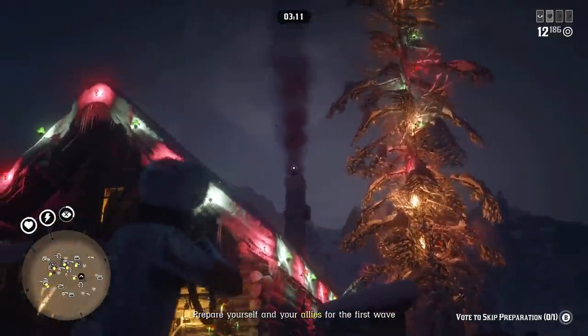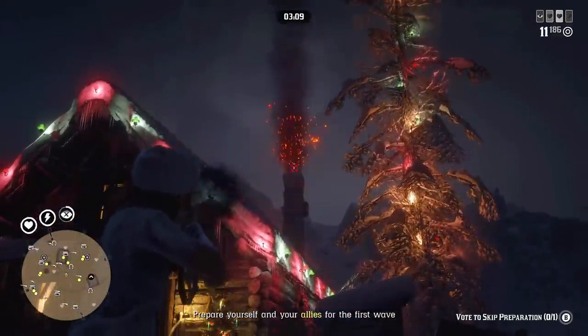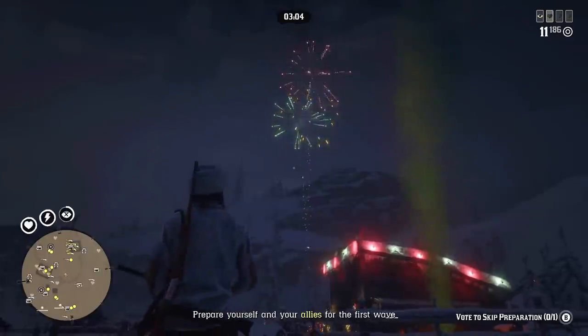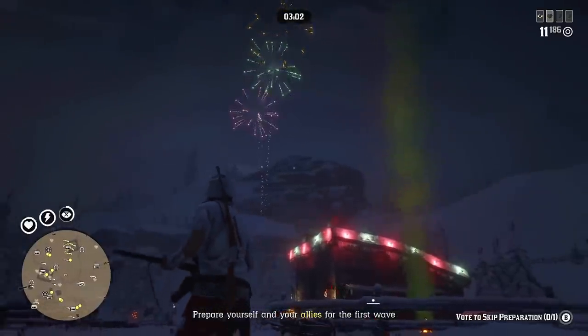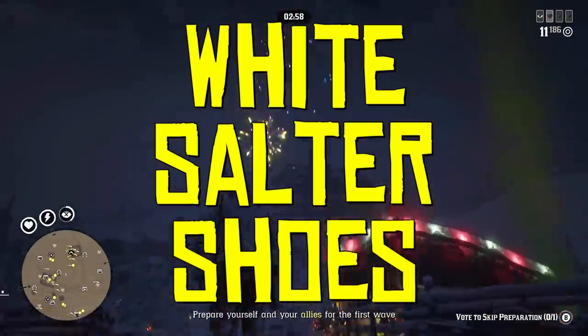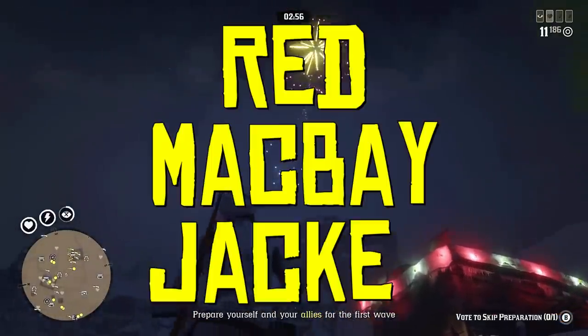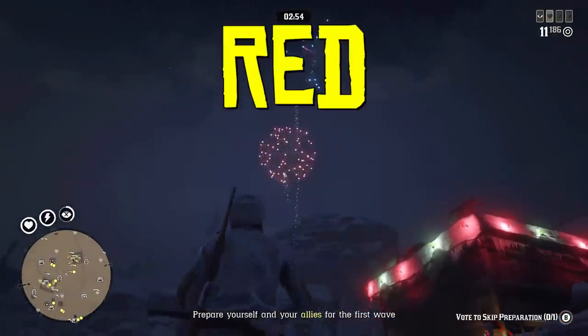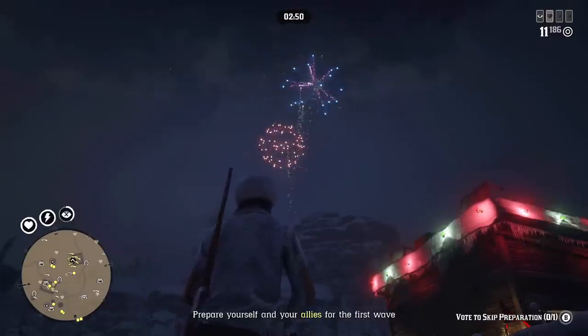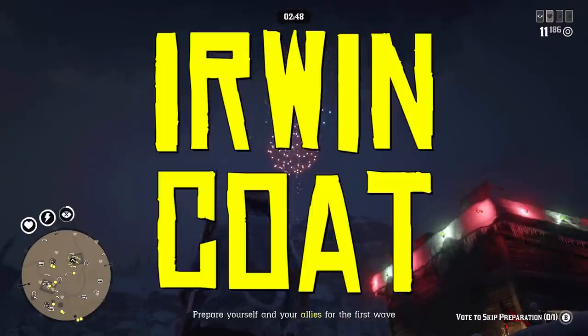For taking part in the holiday Call to Arms with a persistent party you will receive a black porter jacket. Each week there will be an additional bonus for reaching wave 8 in Call to Arms: first week gives white salter shoes, second week a red Macbay jacket, then red shuffered chaps, and for the last two weeks of the event a green and brown Irving coat.